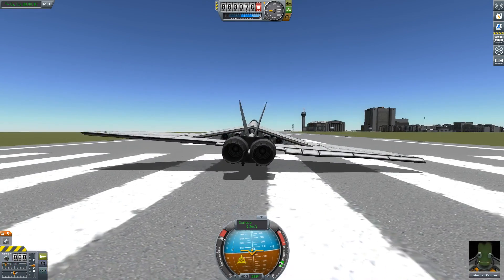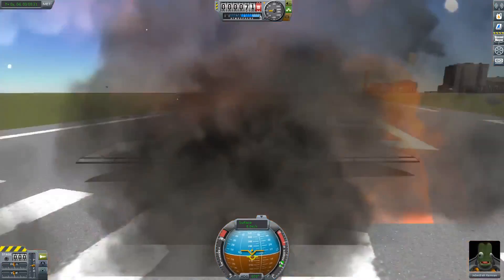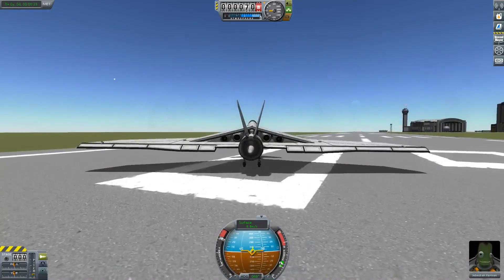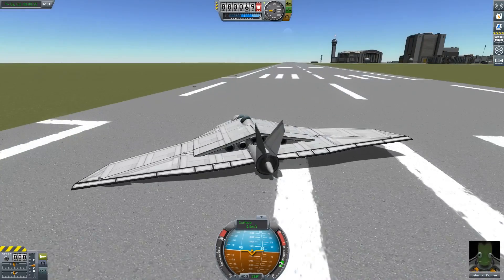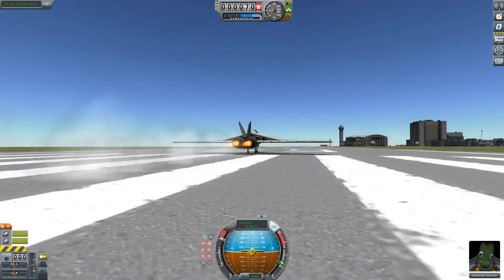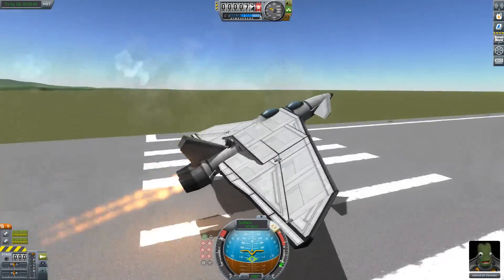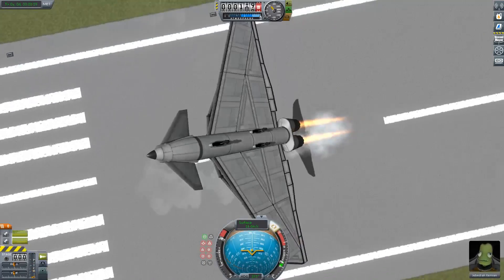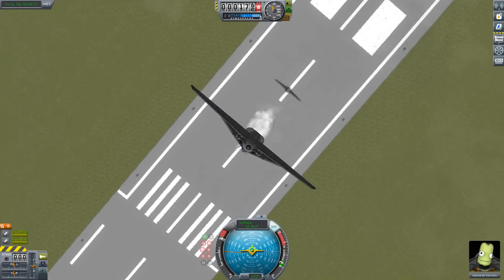Full throttle, action group five. This time, before it even gets a chance to bounce — just go, go, go. That actually worked. Get into the air really quick. That's the cool thing it can do — it can just take off immediately, although it takes off rather slowly.